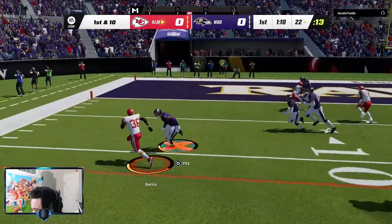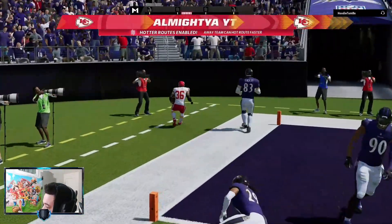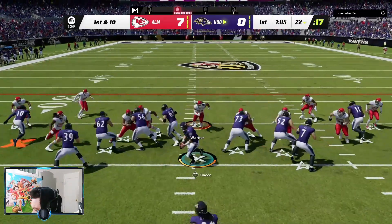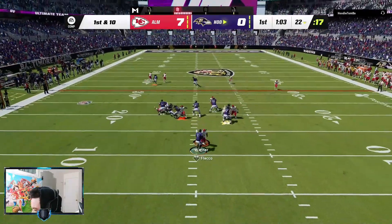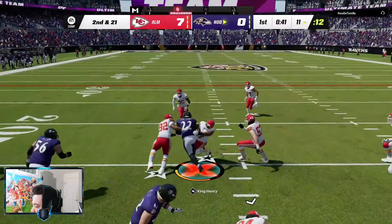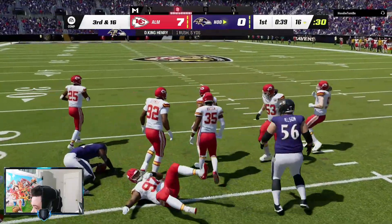We got a hole — oh we got a hole! That's a touchdown! Jerome Bettis felt fast right there. I'm gonna still run this style. That's a sack — that's a user sack. Imagine if that was a pass, that would have been another sack.